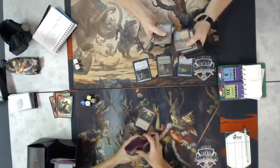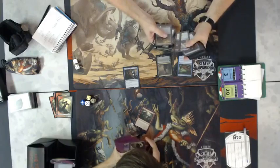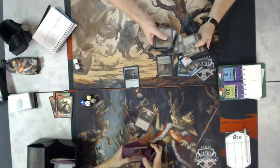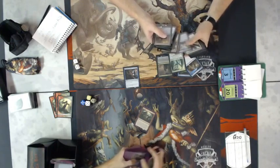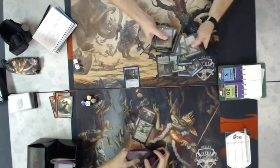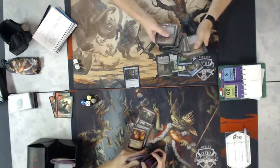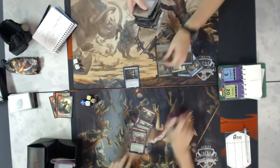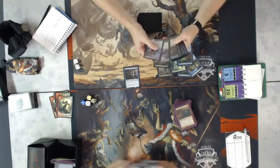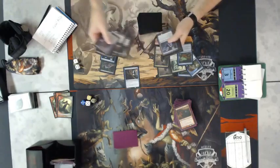Quick sideboard recap: Carter sided in Mob Rule and Michael sided in Learn from the Past, which was an interesting card choice. As Higgins noted in the chat, it's a cantrip at worst — a utility card over an absolute dead card. Though honestly, in control mirrors you want cards in your graveyard to cast your Dig Through Times more efficiently.